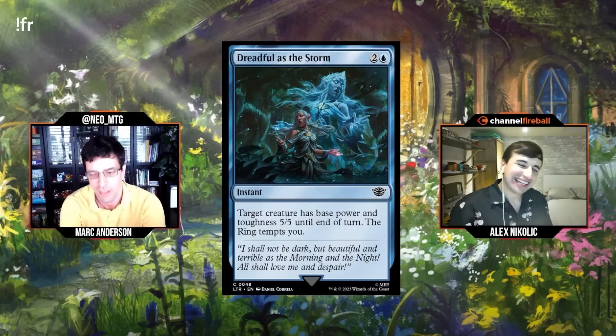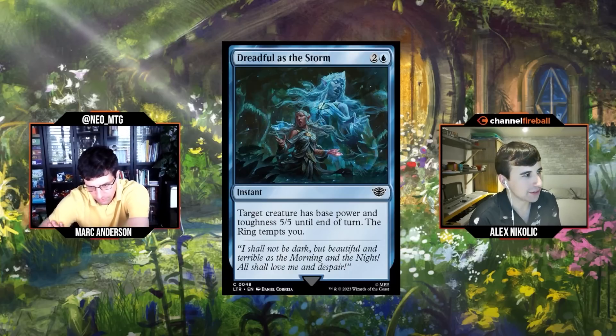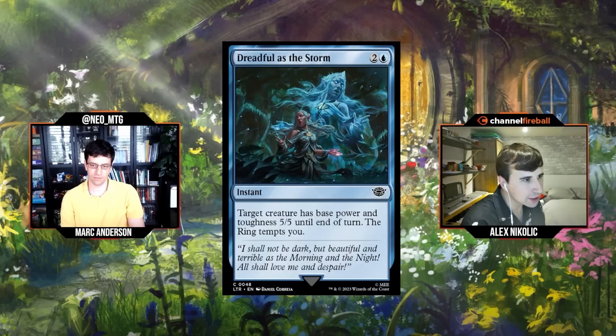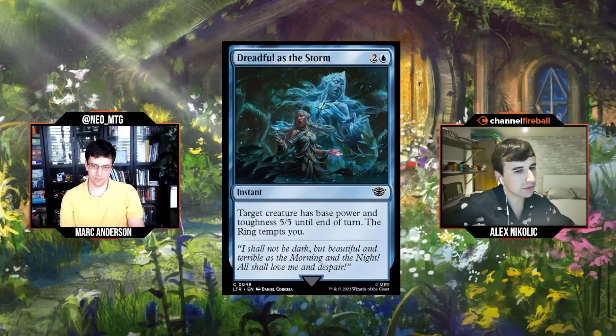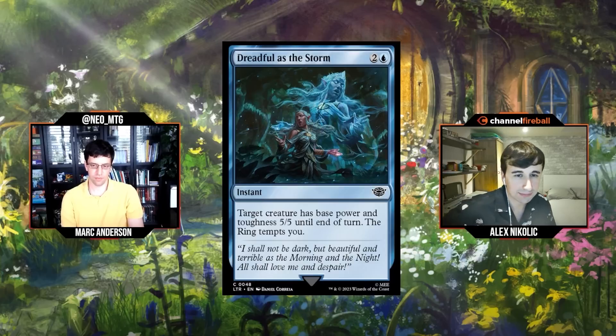The ring's costing is really interesting — sometimes they just give it to you for free, like the Essence Scatter variant, and sometimes they replace what would normally be draw a card with the tempt. From what I heard from development, they went through a lot of iterations to get the ring right. I'd bet that tempting you is nowhere close to drawing a card in value, and the versions that haven't drawn a card have not been very good. I'll give this a D.